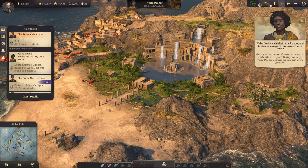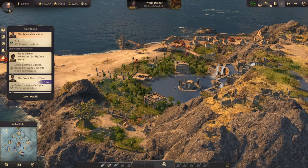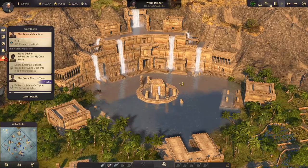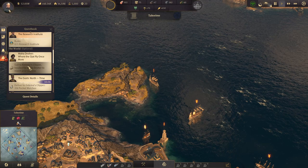Only a wise one could restore the Waha and culture respect. With your help, Wahidesha and the Empire will grow greater. The place is looking awesome — these ruins look so cool with the water flowing down them. Still not fixed up as nicely as perhaps they could have been. Now we have to sail to Katima's clipper headed for Wahidesha to report our success.